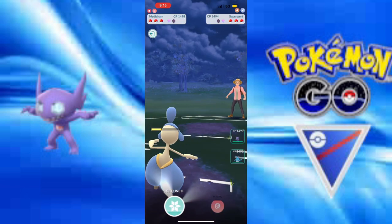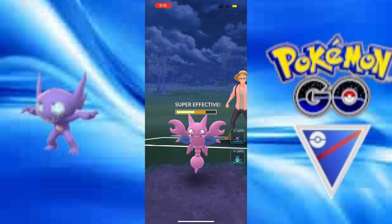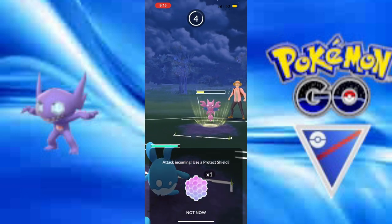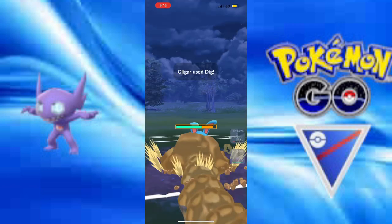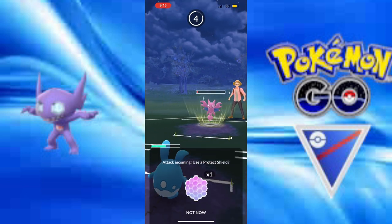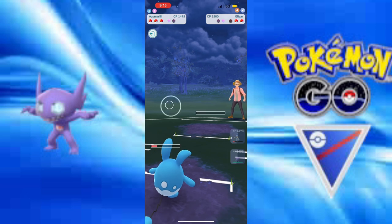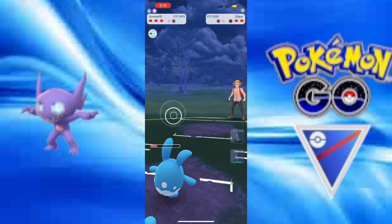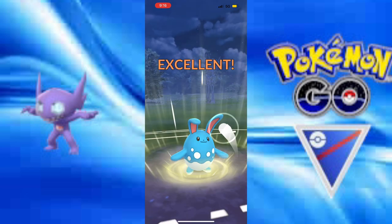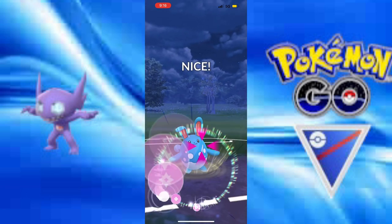Medicham is up right now and Ice Punch does some massive damage. I bring in Azumarill to get some bubbles in and take out this Gligar — the new Pokémon that has risen the ranks of Great League. They are just doing so much damage. It really is an awesome buff. Play Rough is just going to be chipping away at this Registeel.